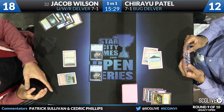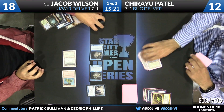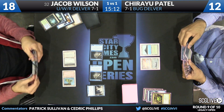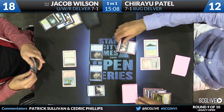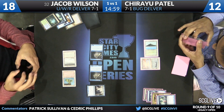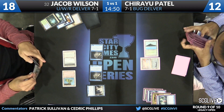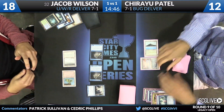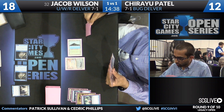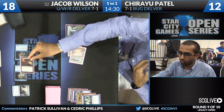Patel is probably considering a Disfigure to take care of one of the flip Delvers. That resolves — Wilson won't fight over it, but he checks before passing. Wilson makes sure the other Delver flips by Brainstorming — you can see a Swords to Plowshares in Jacob's hand. Looks like a two-turn clock. Wilson sacrifices his Polluted Delta, going down, and plays Stoneforge Mystic — Patel had just one card and it resolves.